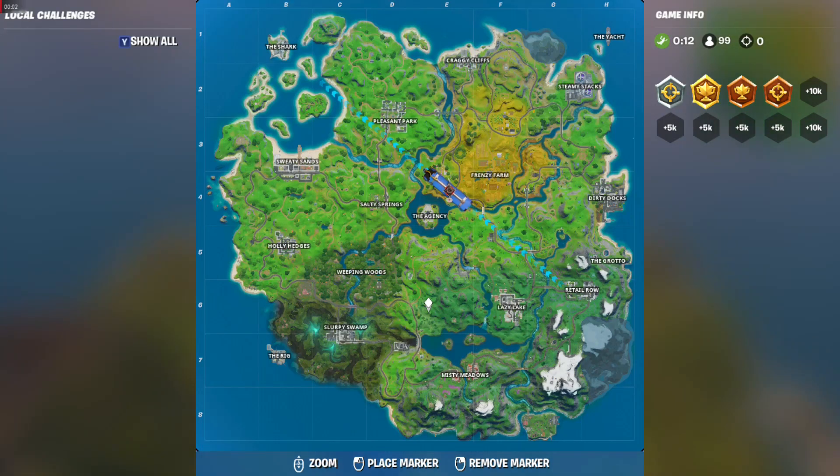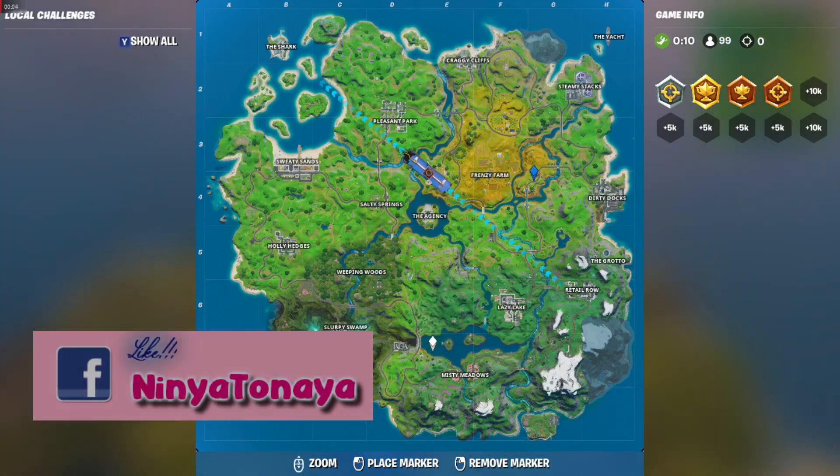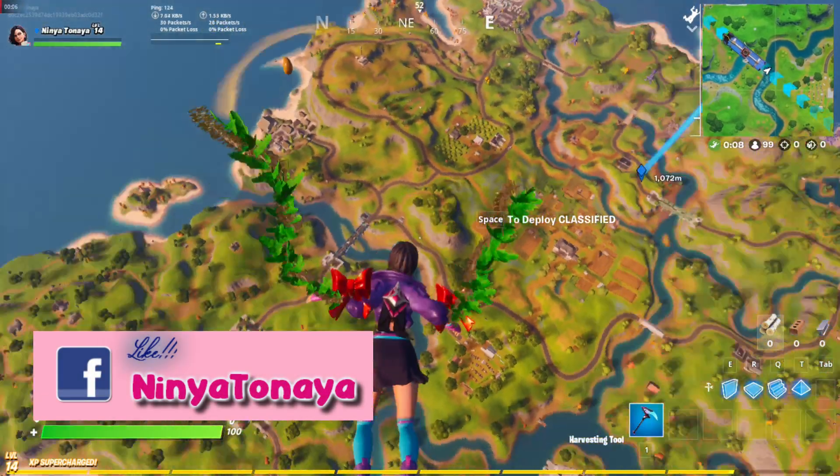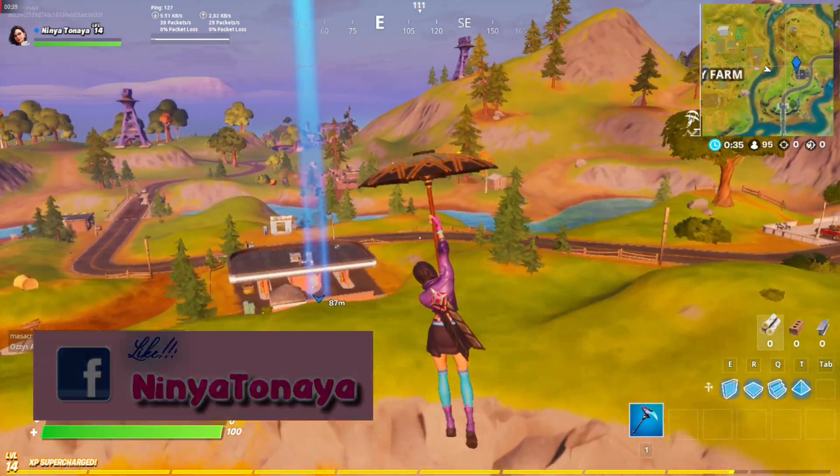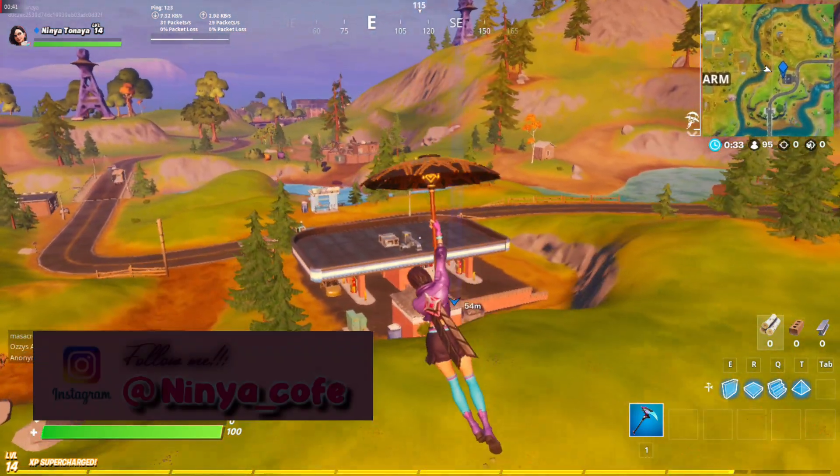Hello guys, InuTonaya here, and in today's video I'm gonna show you guys where you can do some of the challenges this week — Fortnite Chapter 2 Season 2 Week 2 Challenges. So now we're gonna go near Frenzy Farm because there's one Shadow Safe House in here.